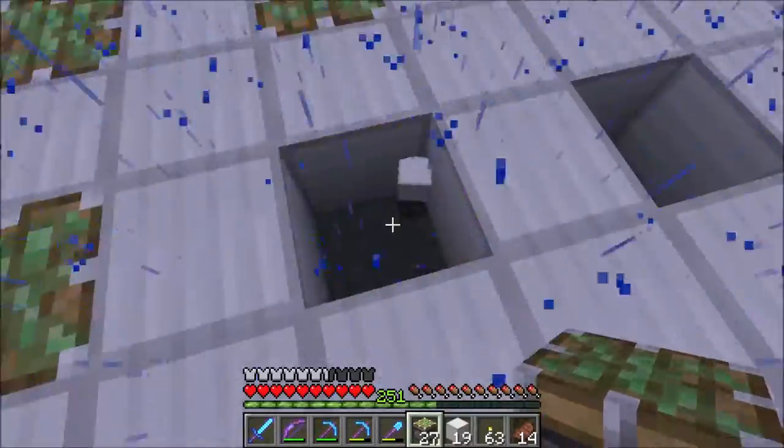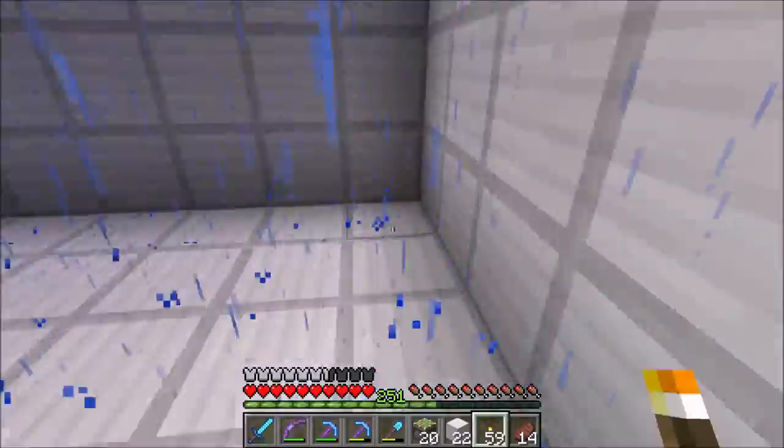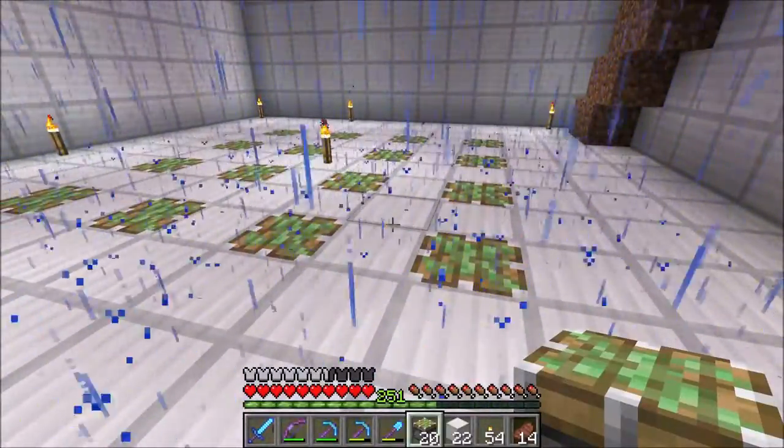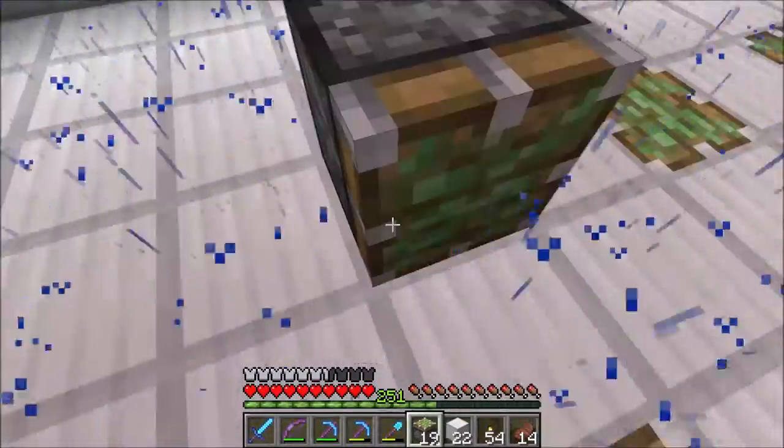Once I had the area clear I filled it with iron blocks. Then I put down sticky pistons in a 4x4 grid with spaces between each one. There are two sticky pistons on top of each other, as this build utilizes a double piston retraction.